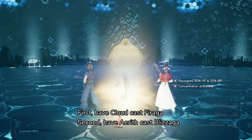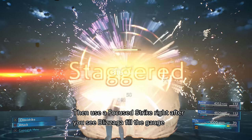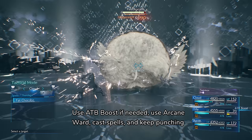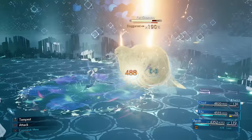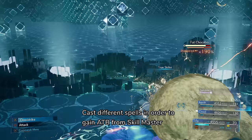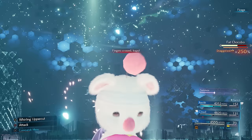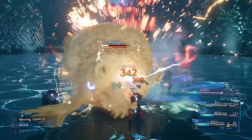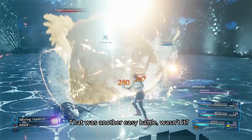Fat Chocobo is next. First, have Cloud cast Firaga. Second, have Aerith cast Blizzaga — this will cause a ton of pressure. Quickly build ATB as Tifa, then use Focus Strike right after you see Blizzaga build a gauge. Once staggered, use True Strike repeatedly to increase the stagger percentage. Use ATB Boost if needed, use Arcane Ward, cast spells, and keep punching. Cast different spells to gain ATB from Skill Master. Watch out for the Tonberries — Aga spells will take care of them if they're close to the Fat Chocobo. That was another easy battle!